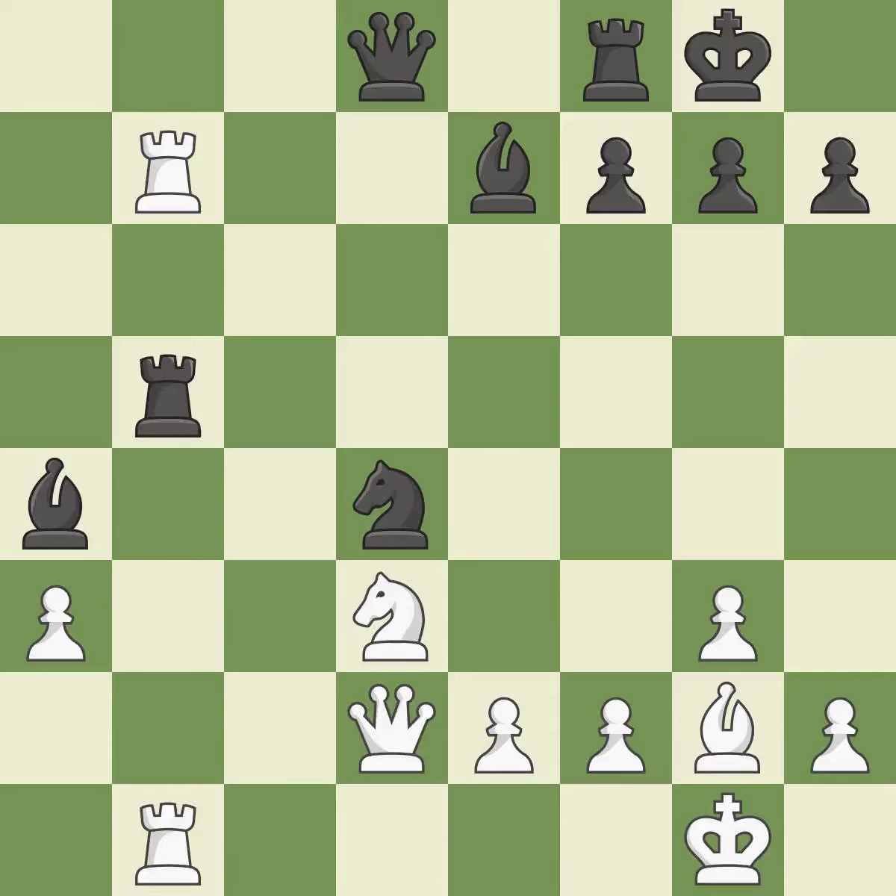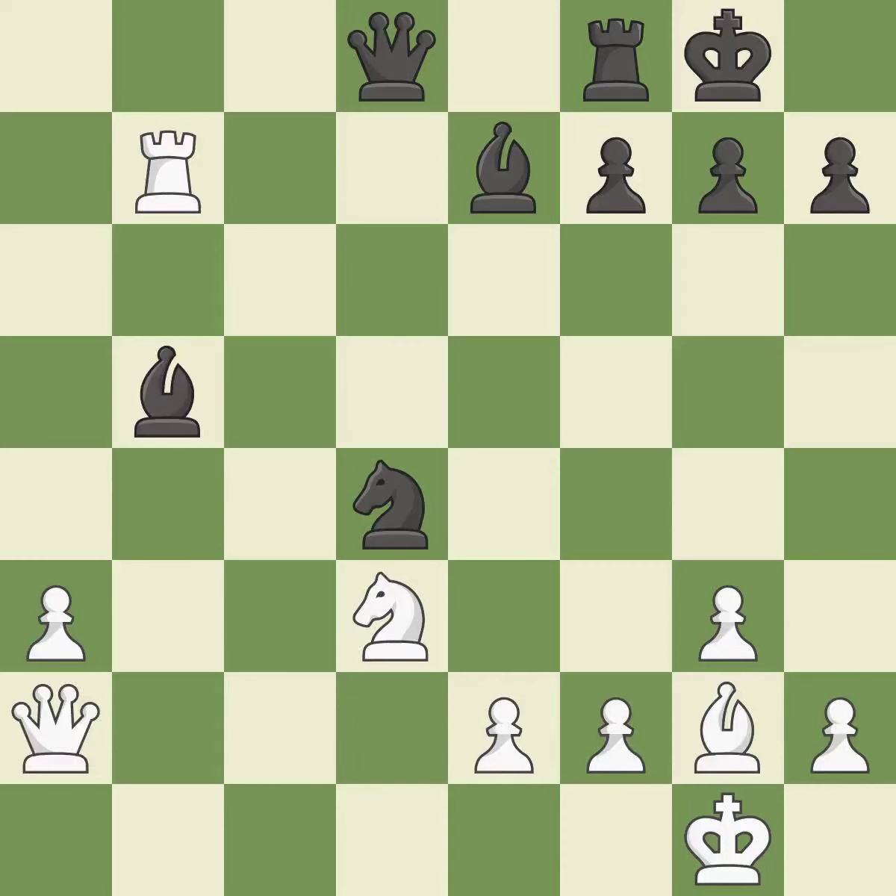This provides an equal exchange of parts. This keeps the material balance in check with good commerce. Recaptures. A pawn that was being attacked and had no defenses is now protected. As a result, the bishop may now control more squares because it is in a better position.